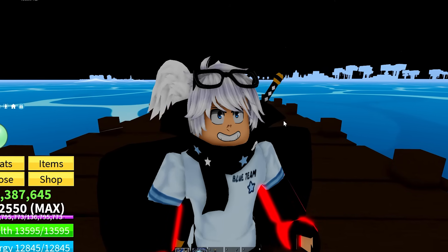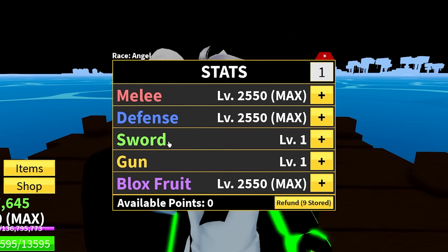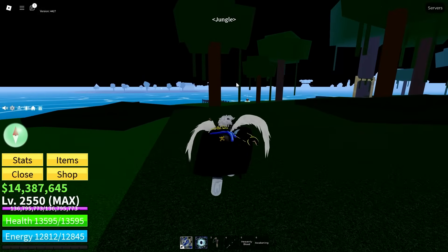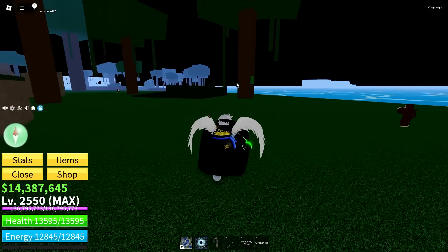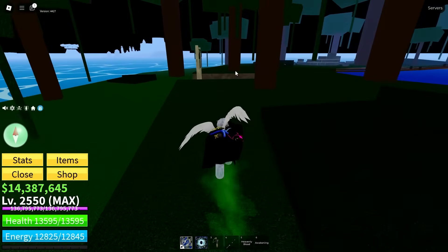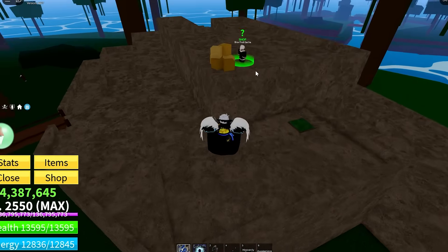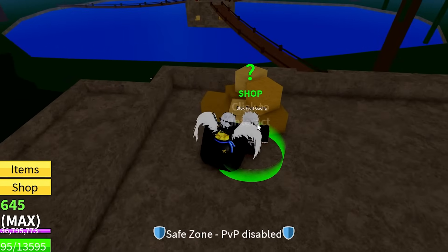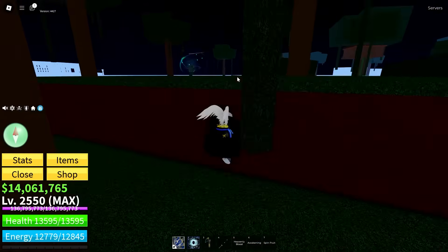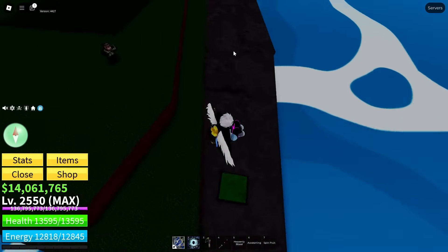If you're a sword main, your life is about to get so much better. You'll need 150,000 belly and at least 300 sword stat. Head to the jungle and do the classic saber puzzle — press all the buttons. Button one is in the jungle, button two is near the little ruins, button three is by the block fruits dealer, button four is on a tree on the gorilla island, and button five is at the back of the jungle near the dock.